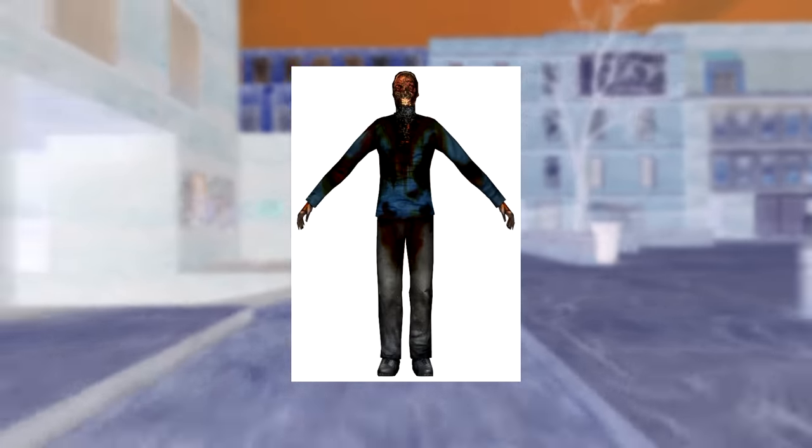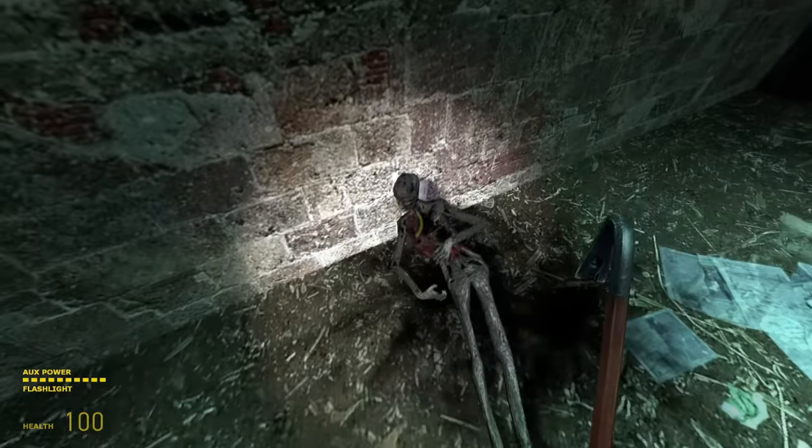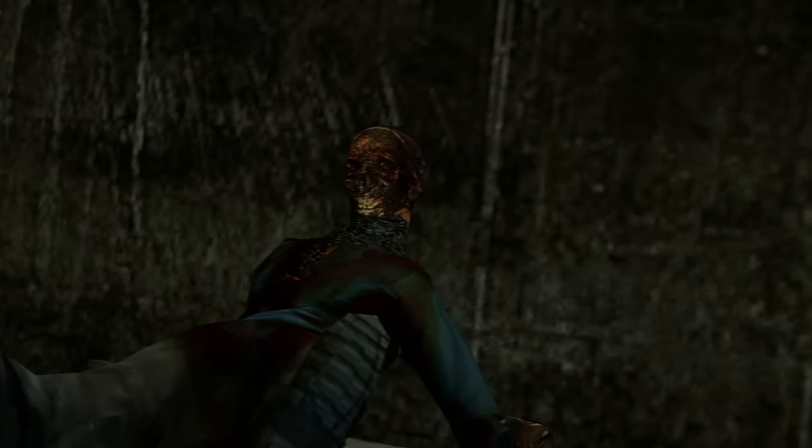It's been well known for a while that the clothes seen on the model are from an earlier cut design of the citizen suit, and that the presence of burnt bodies in the game is the result of a cut combine janitor enemy called the cremator, but it was recently discovered that the face texture on the model was also developed using a real photo of a dead burnt body.